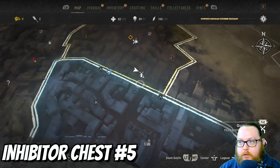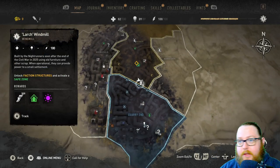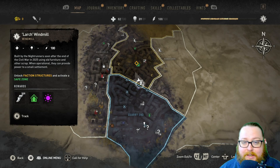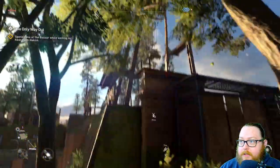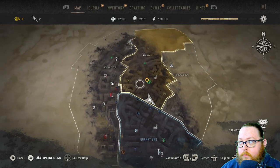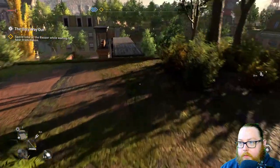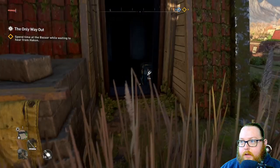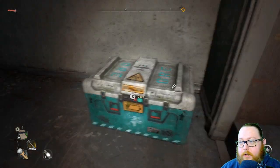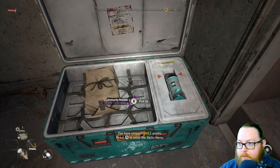The next inhibitor chest location is right here at the large windmill. If you've completed the GRE anomaly, just go straight north and you'll run into it. I'd highly recommend activating it. You can see the windmill right here in front of me — I'm a little to the northwest — and all you want to do is go down here where the chest is. There's sometimes a zombie right here so take him down, but this time it didn't spawn so it's perfectly fine.